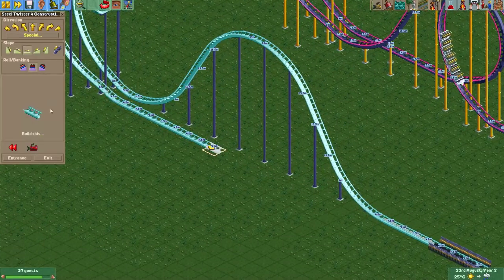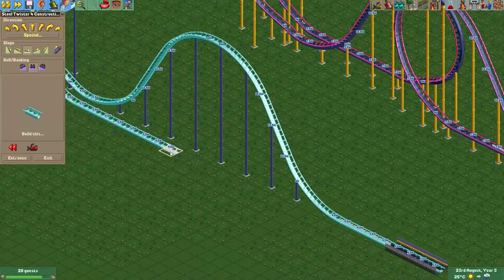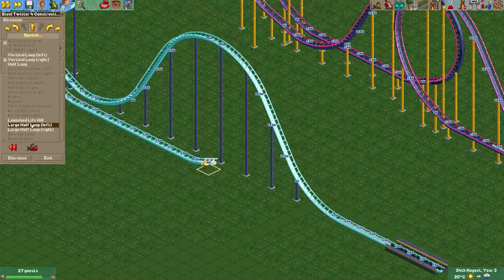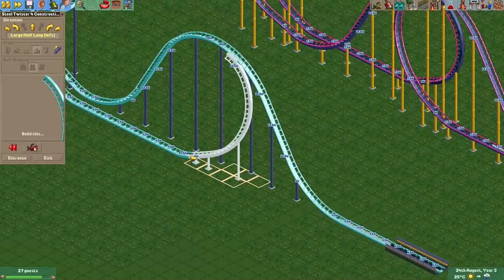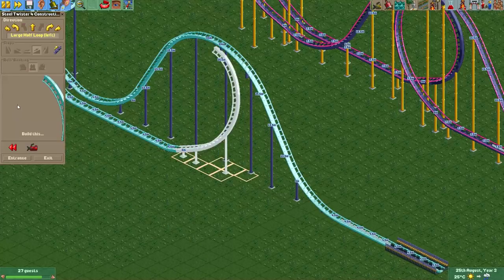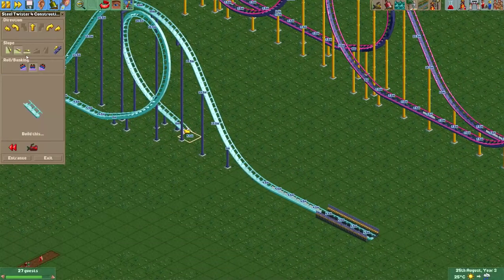Here we put some straight track — normally I hide this piece with a tunnel to make it look less boring. Then here we put a large half loop. You need zero clearance by the way to build this, so disable clearance checks.